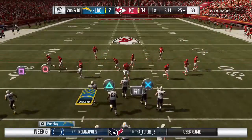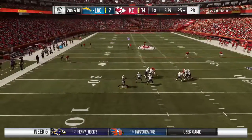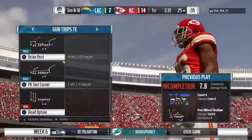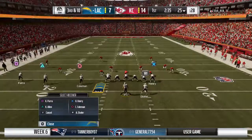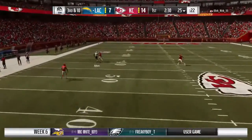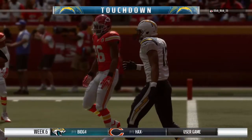Line of scrimmage again at the 25, second and 10. He'll try again with the arm on second down, going for the deep ball — a hit, jarring it loose, incomplete. Those passes out that far wide always make you hold your breath a little bit. What it does is allow a defender to come from a long distance and affect the play. They'll set up to throw, going deep for Allen — caught inside the 30 — touchdown, Allen! Keenan Allen, his second touchdown on the season, and the Chargers are an extra point away from tying this thing up.